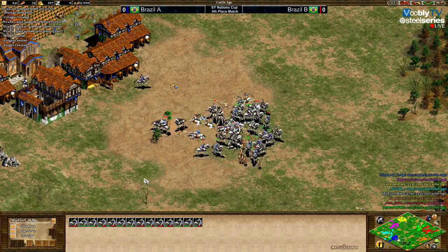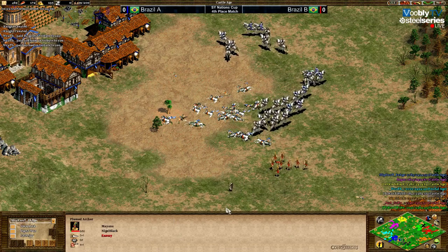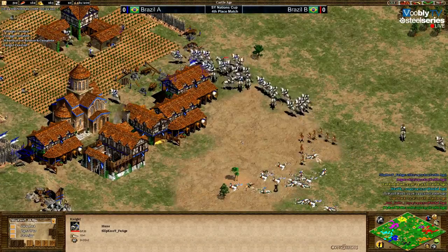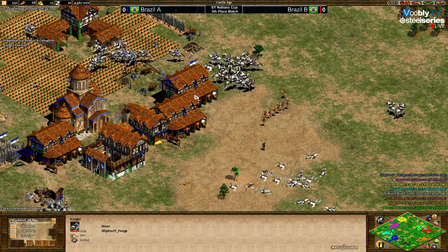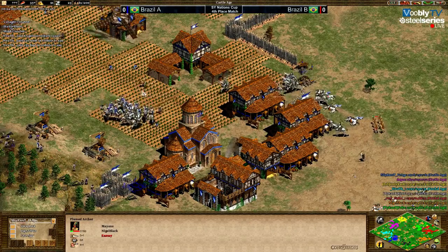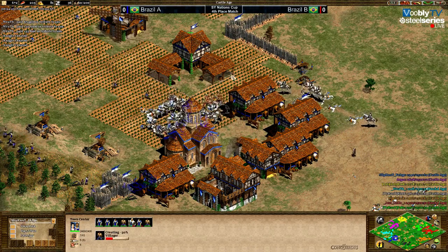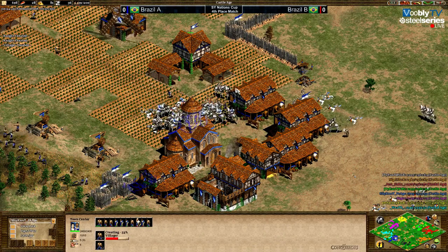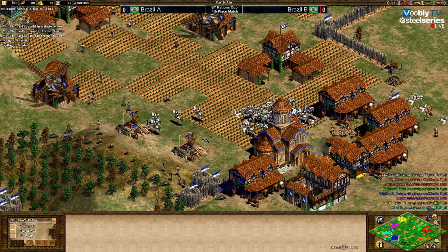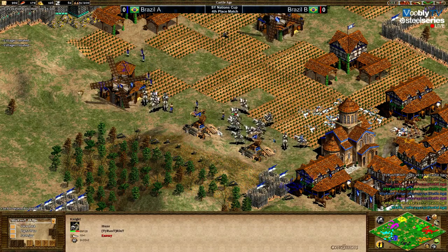That was two monks converted — if that changes it goes from 18 vs 20 into 22 against 16, so that is a whole other story. Ph is backing off but doesn't seem to have less than Riud at the moment. The plumes are helping. I'm not sure it's smart to move in from Riud because he doesn't have many knights left — there's a town center firing. Riud now has his own monks as well. Brazil A won this fight.